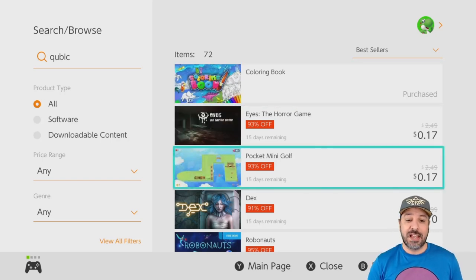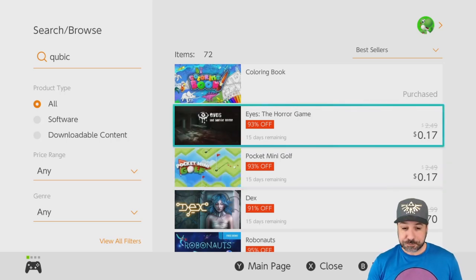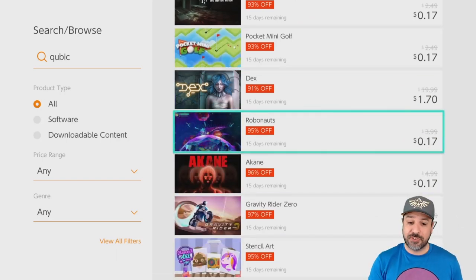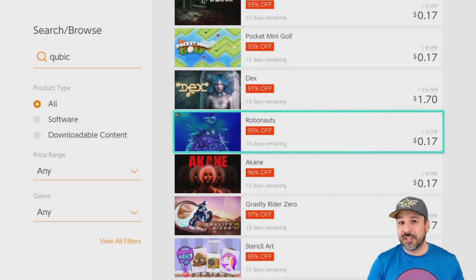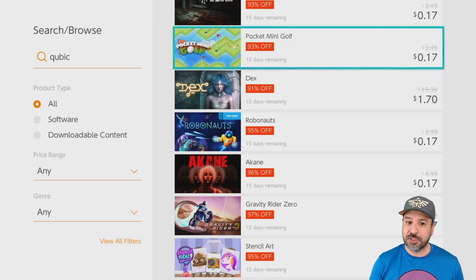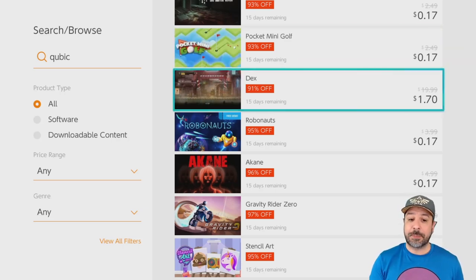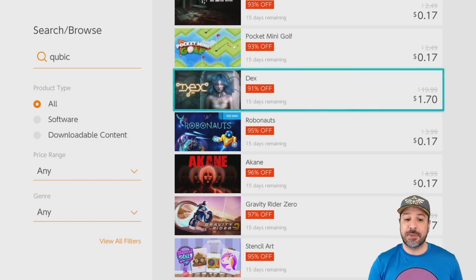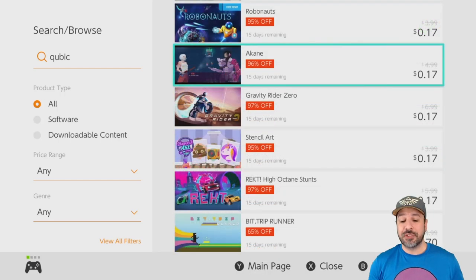Once you download Coloring Book, come back to that same list by writing "cubic" again and you'll have access to all the games on sale. The first game I'd definitely recommend at 17 cents is Robonauts — it was actually in my list this week at two dollars, so imagine how strongly I recommend it at 17 cents. Pocket Mini Golf is another fun one to have, especially at 17 cents. I've also heard good things about Decks at $1.70 — definitely look into it if you're into that game type.